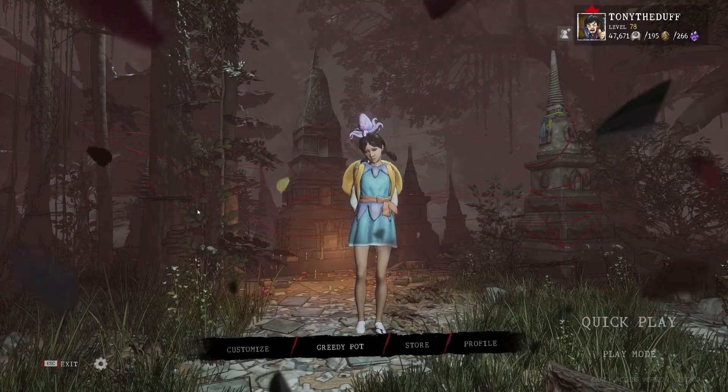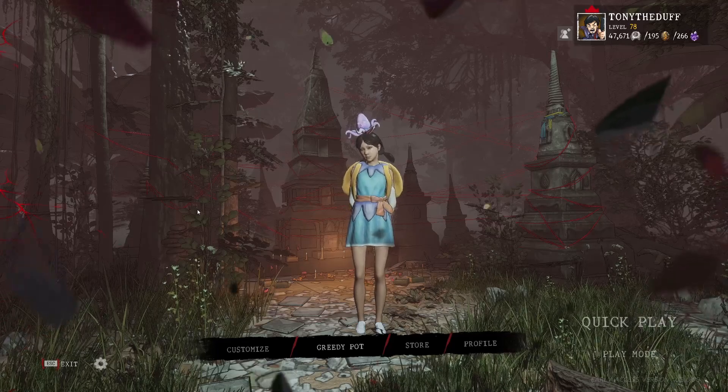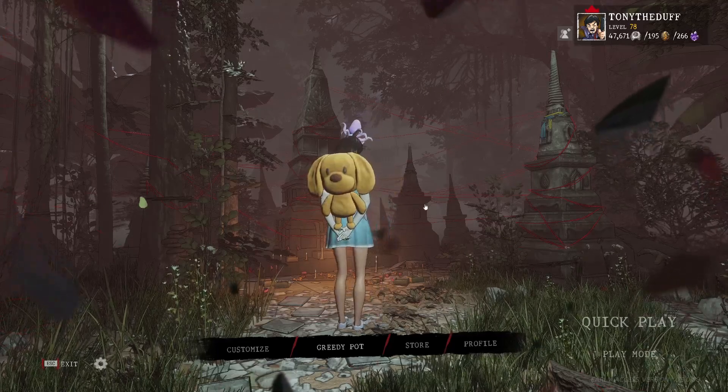What's up guys, it's Tony. I'm back with another YouTube video on how to get legendaries out of every greedy pot you open. As you can see, I have the octopus head, the Tinkerbell skin, and the dog backpack — all pulled out of greedy pots, all legendaries.